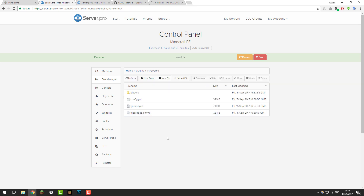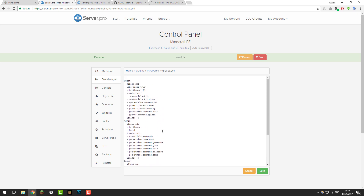The most important file is the groups.yml file. In here are all of the groups and permissions that are set up with PurePerms. By default it comes with some really nice groups: the guest group, the admin group, the owner group, and OP. This is where you add, remove, or edit groups or permissions. You can do this within the file, or you can do it in-game with some commands.